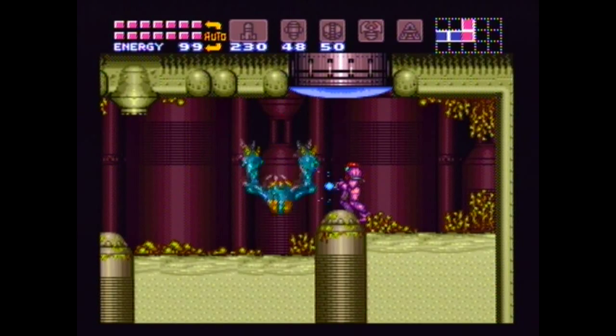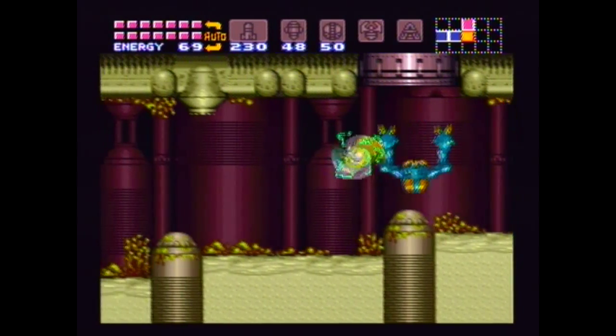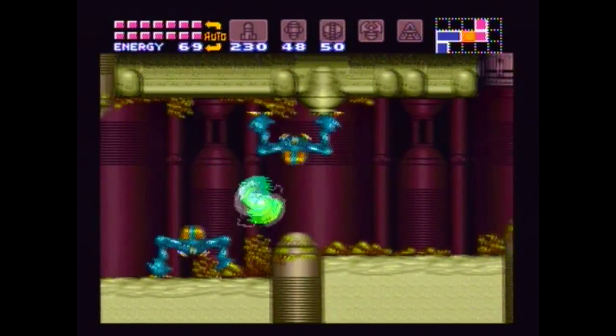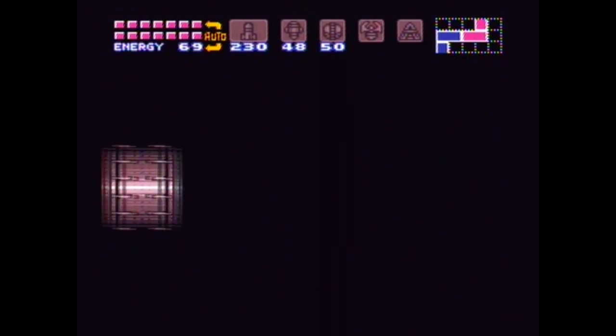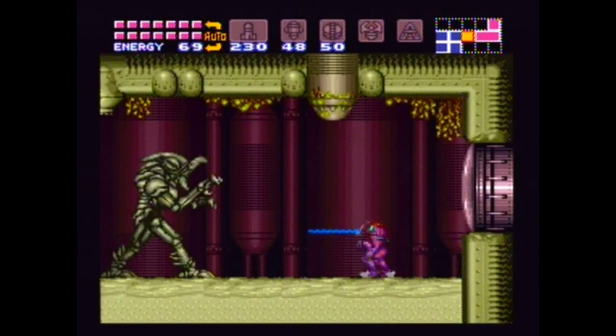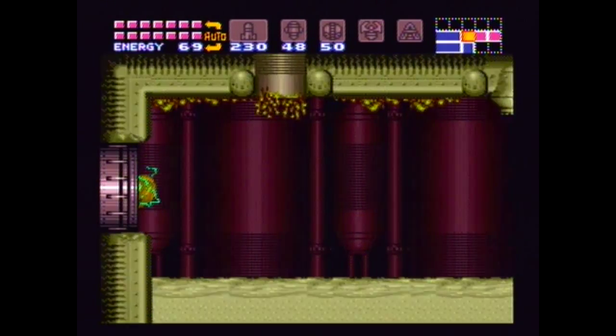So in here we have side hoppers that we cannot kill. We can screw attack through them, but we won't do anything to them. Get past this guy.